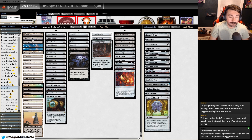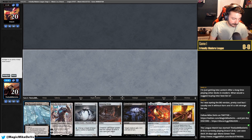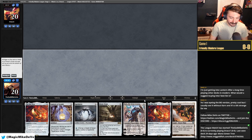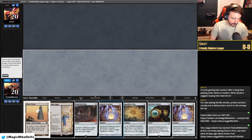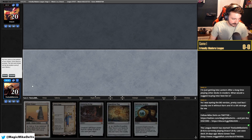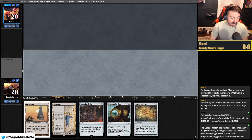Welcome to match one, we're on the play, and this hand is awful. We have one land and nothing, so we're going to mull. One land again — not a good start. We have two lands and a Map. I'm going to put the Lanterns back because Lantern is pretty awful on its own and we're not doing anything. If I had Shredder, maybe I'd keep something.